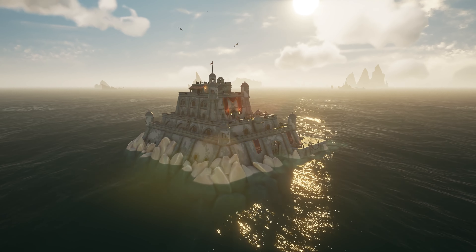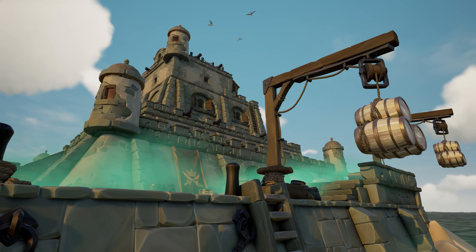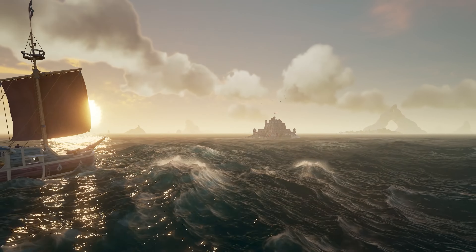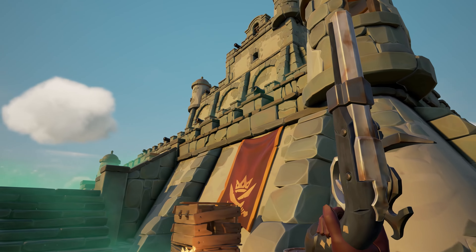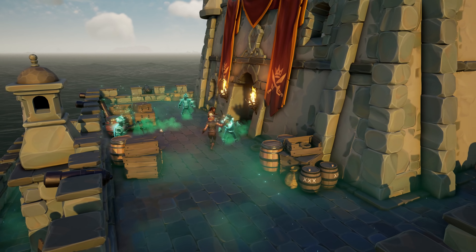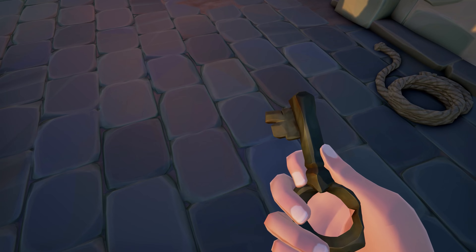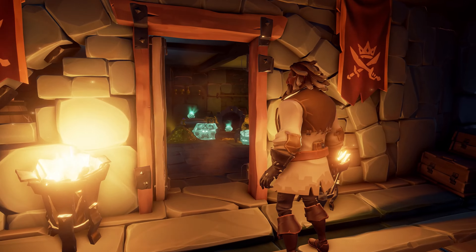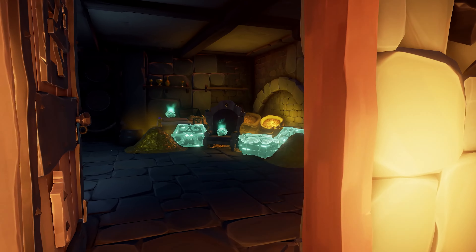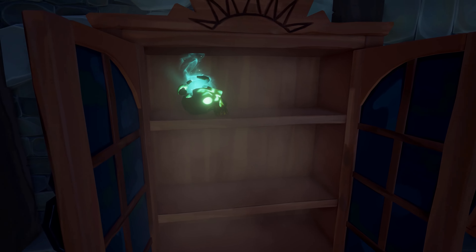Season 6 introduces haunted seaforts into the Sea of Thieves, and these new on-demand encounters are perfect for players intent on a short sail. Storm the fort and take on waves of phantom soldiers. If you can send these sinister specters back to the Sea of the Damned, you'll be able to grab the treasury key, and then the precious loot within is yours for the taking. Just remember to have a rummage through the cupboards to see what else the phantoms had stashed away.